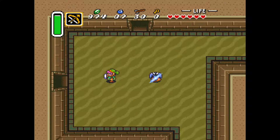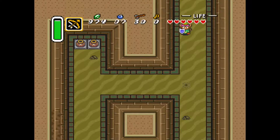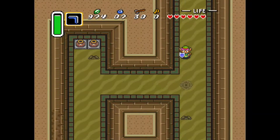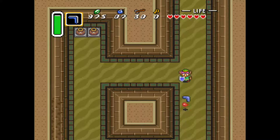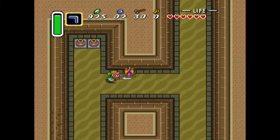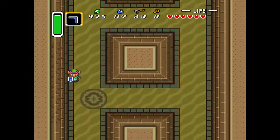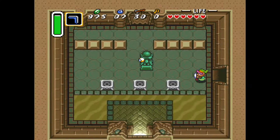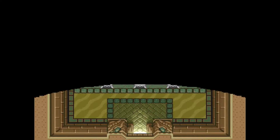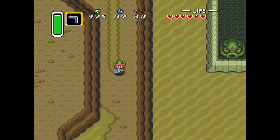Stab me in the back, will you? Ha! Switch back to my boomerang. Got those guys out of my way. The green and the purple both take only two hits — it just seems that one moves maybe slightly faster than the other. So this is how I go get that heart piece that I spotted in my previous video, as I was doing a perimeter search.